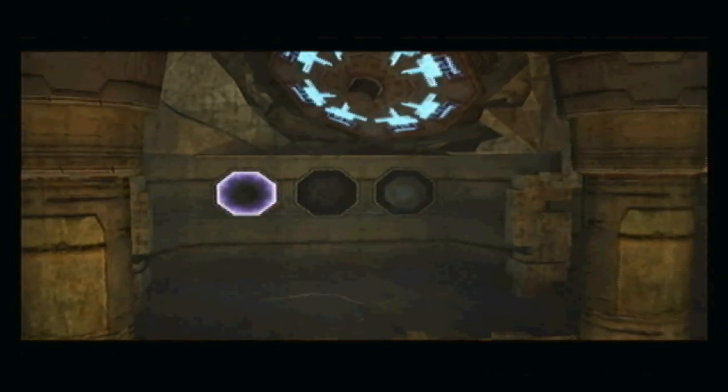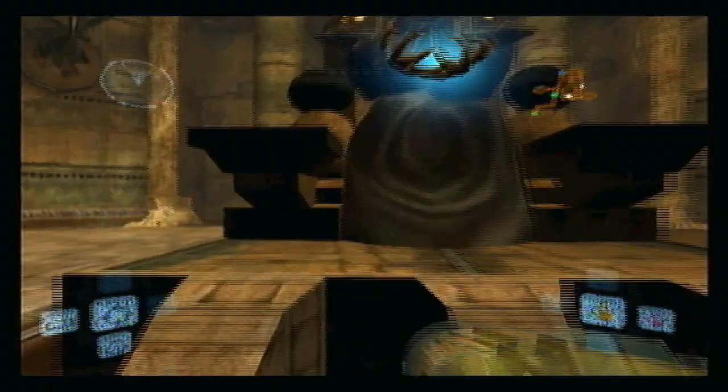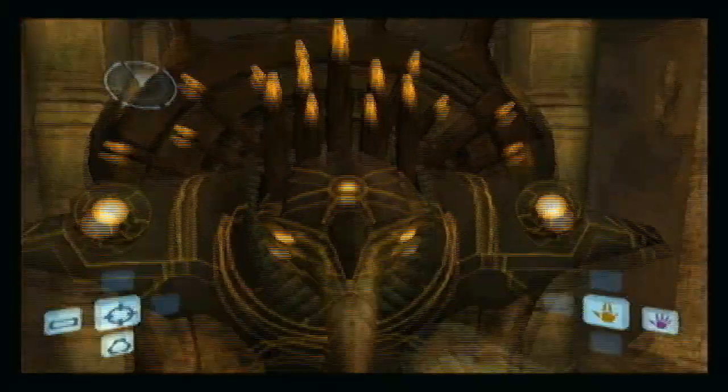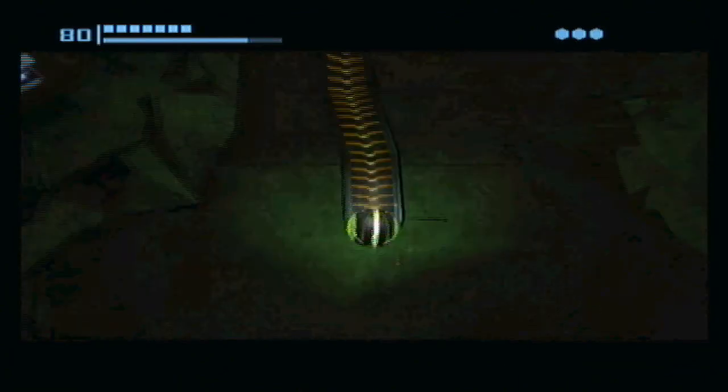Yeah, it does. We've got Wave Beam, we've got Ice Beam, and then we've got an unknown beam which I'm not going to mention — but I'm guessing by the color you can already tell what kind of beam it is. Actually, I don't need to do this, do I? No I do not. Don't bowl me up!